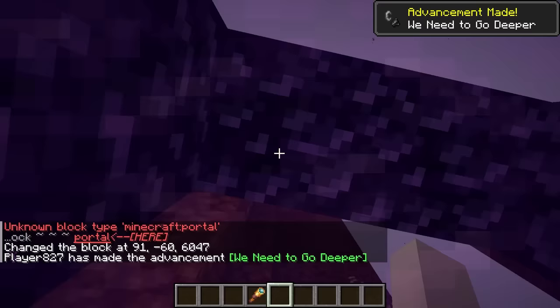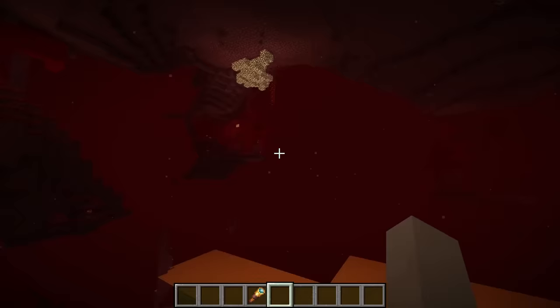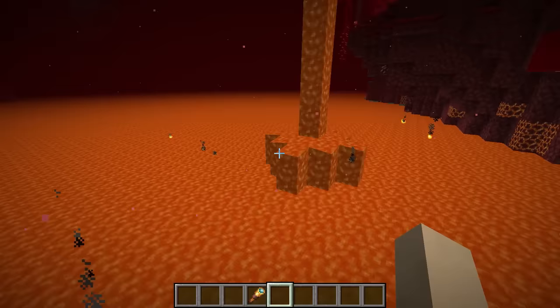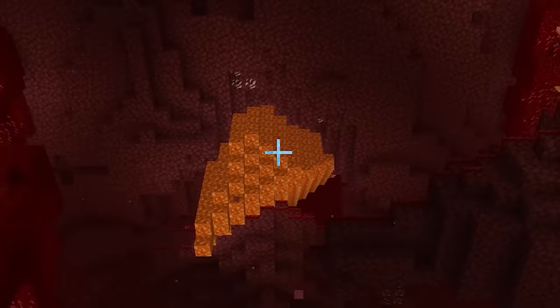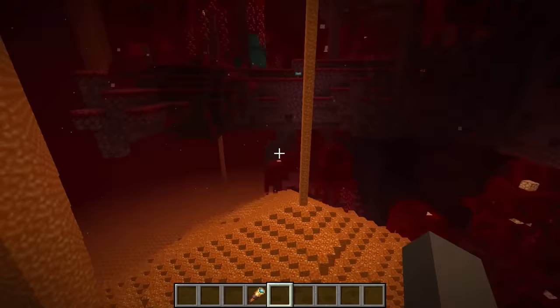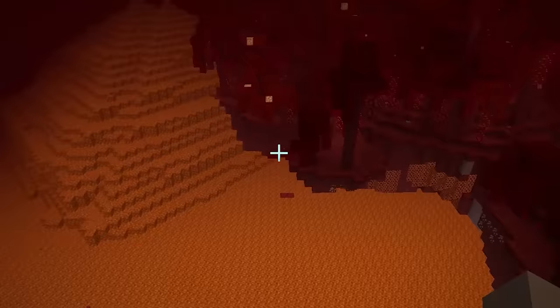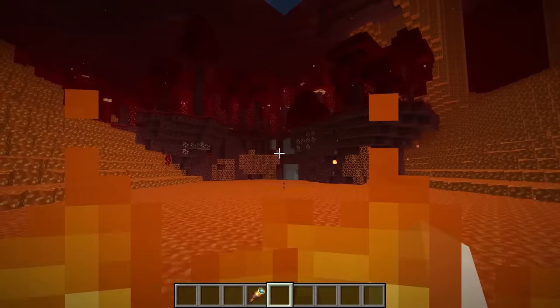We are in the nether. There's already lava falling from the sky. So let's go ahead and create a lava flood in the nether. We got lava coming from the ceiling. I think it's working! This is what happens if the lava flows infinitely in the nether — it's a disaster.